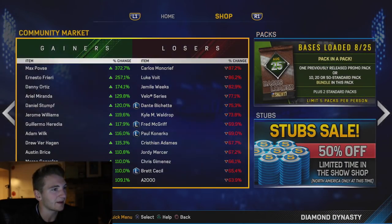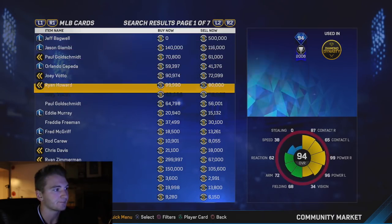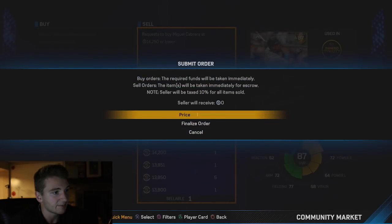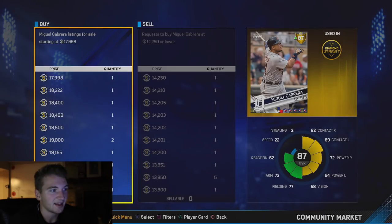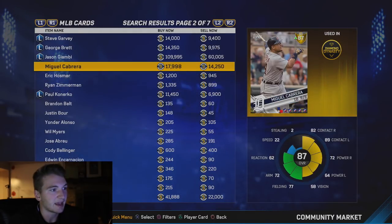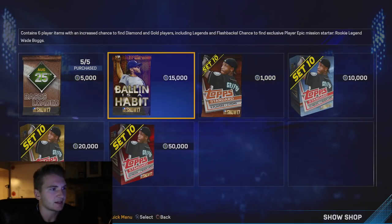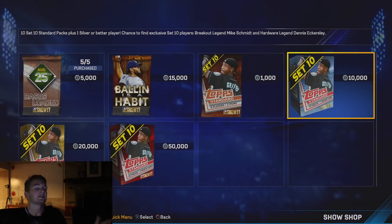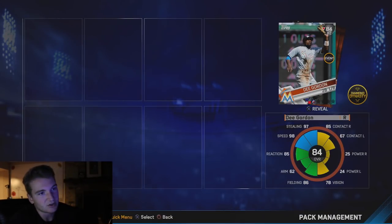We got a few pulls - we got Miguel Cabrera. We should check how much Miguel costs. He got a downgrade, but Miguel Cabrera still goes for 18k - that's actually not bad. Let's sell him for 17,999. That's a nice little pull - that made a decent amount of my money back. Let's open up another 10-pack because last time I did that I got a diamond out of it. Set 10 again - same packs - and we got D. Gordon as our topper.